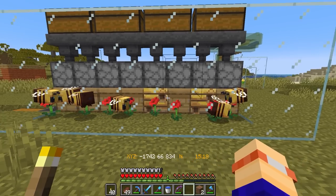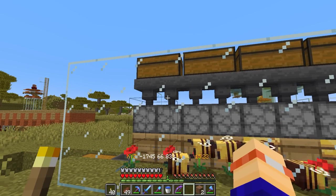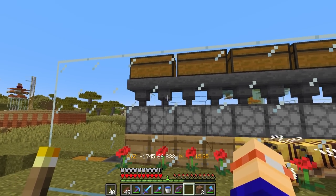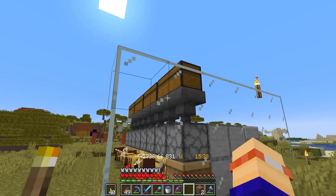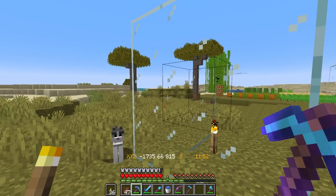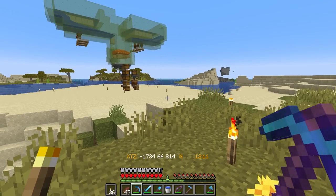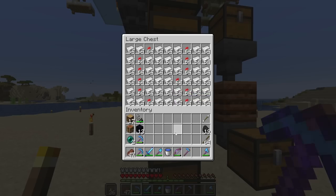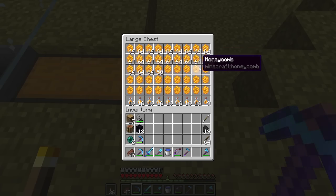Now that I'm back, my bees have all grown up and I've finished the automation of my honey farm. This is a really simple but effective design by Gecko, which will be linked in the description. You can use either shears or honey bottles and I've got mainly shears as I'm going to need to wax a lot of copper. Following a really successful AFK session, I've managed to get a new cat, plus a bunch more iron and loads of honeycomb and honey bottles so I can start aging and waxing some copper.